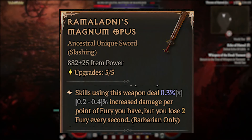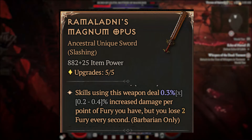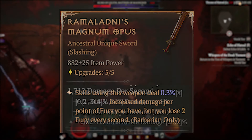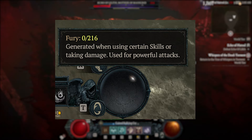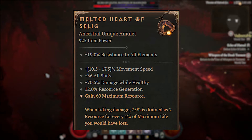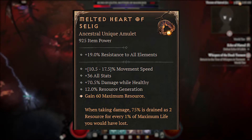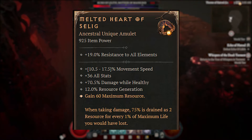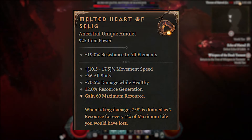The final item I want to highlight is my favorite item of all time: Magnum Opus. It increases the damage of a skill using this weapon by a set amount based on your fury. So the goal of this build is also to max fury — I'm currently at 216, but you can get even higher, and there's an elixir that gives you 50 as well. One of the stretch goals for this could be the uber amulet Melted Heart of Selig. It increases your maximum resource by 60, which is insane, as well as turning it into a defensive measure. However, that build is going to require some amount of resource generation — I haven't quite figured it out yet, so if I eventually get it, I might make a new video on that.